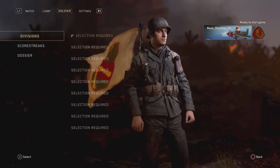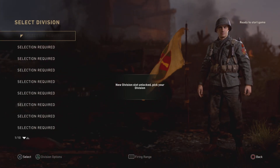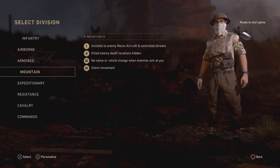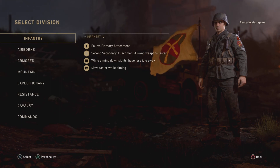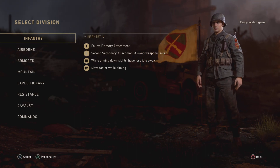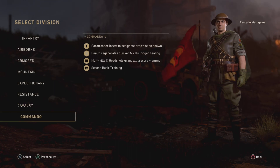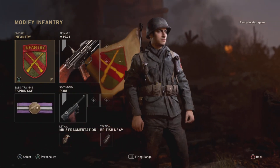Now we're going to the next section of this tutorial: putting together a division. Your division is your custom loadout. If you press the X button on your first division slot you can select your division preset. If you choose infantry you get perks like a fourth primary weapon attachment, a second secondary weapon attachment, less idle sway while aiming down sights, and faster movement while aiming. There are also divisions like airborne, armored, mountain, expeditionary, resistance, cavalry, and commando — they all have their own perks — but for this build I'm sticking with infantry.